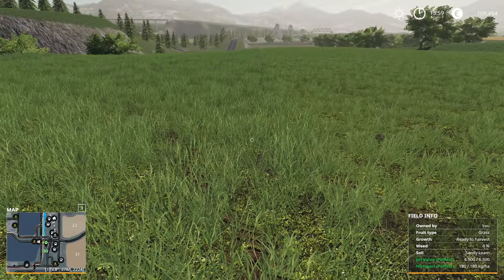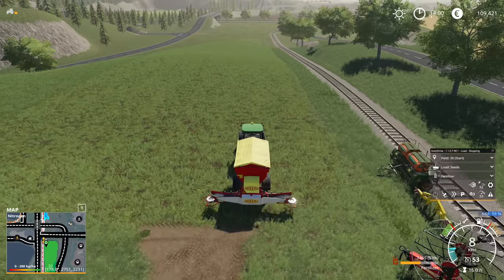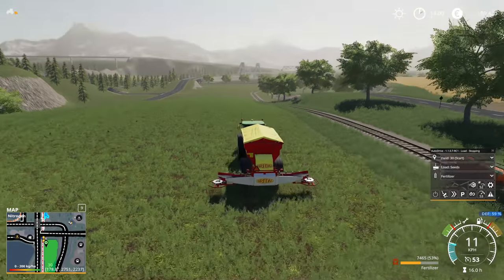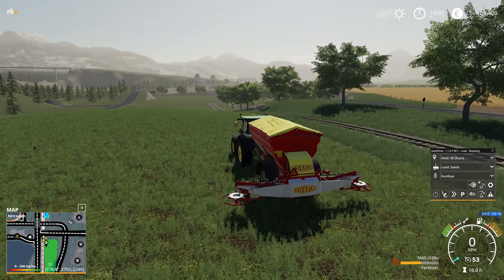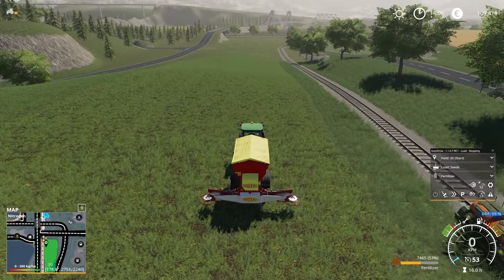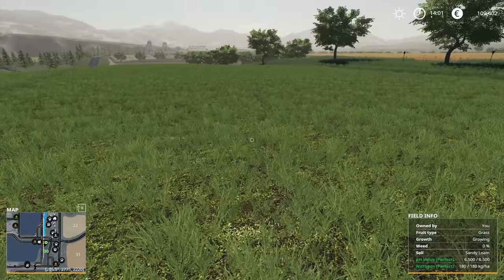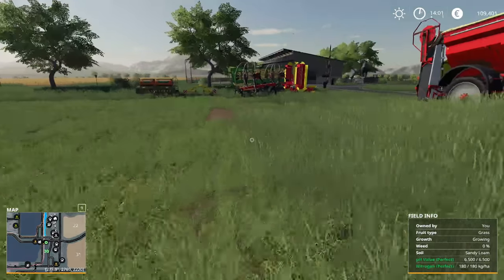This is already ready to harvest! I enable the fertilizer spreader and you can hear it, but it's not doing anything — which means the nitrogen levels are perfect. This is extremely good news. The only thing we're waiting for now is a proper growth stage; there's just a little patch that's already grown. I want to wait for this specific color to show up, and then the grass is ready to harvest.